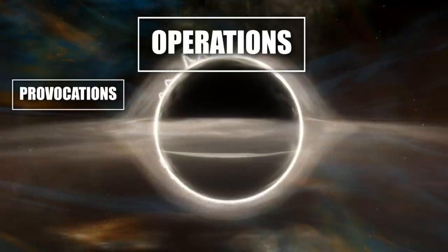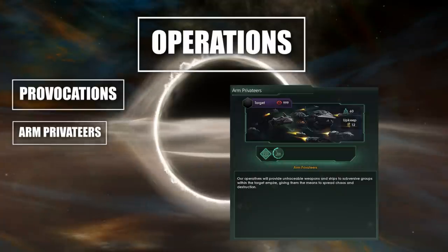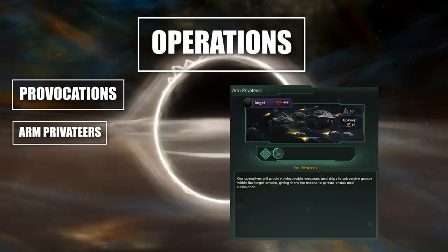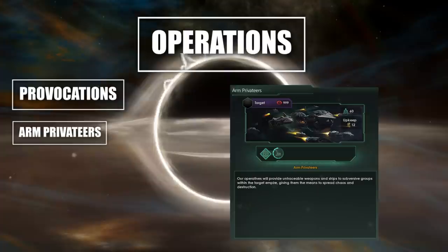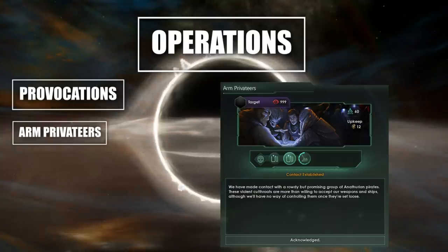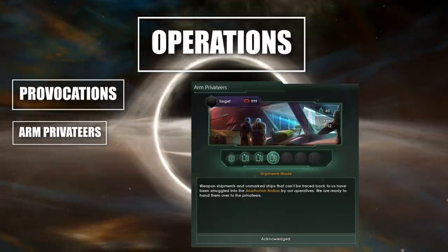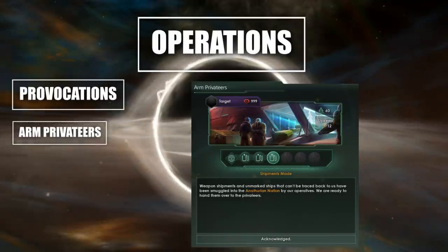We've only gotten two examples of provocations so far. One is arming privateers — all of a sudden you can have pirates inside of another empire's territory. You can basically say, have some guns, go raid some shipping lanes and get that trade value down, especially versus heavy trade value empires. This could be very powerful especially if they're roaming pirates taking down space stations. If you're in the middle of a war, this could be really useful because suddenly on the home front, there's a bunch of stuff causing issues.